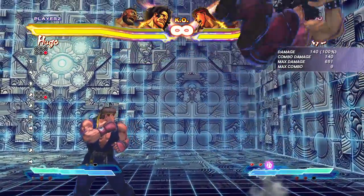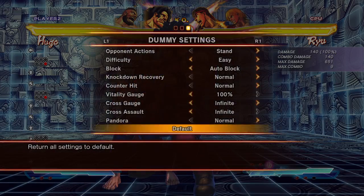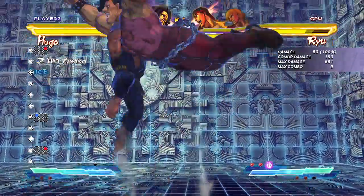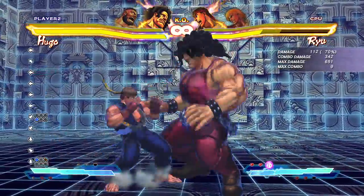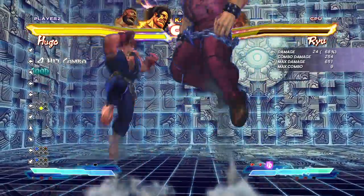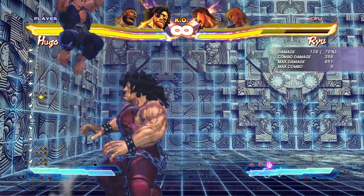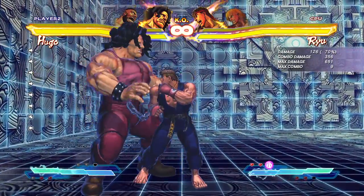At max range jumping, you can use the fierce kick, but there's nothing special about it. As for juggling from Splash, you can juggle after it — a couple jabs into Backbreaker. If you're going to use Backbreaker as a juggle, always use the medium version because it will always hit. The light doesn't do the damage you're looking for. The fierce is best in an absolutely perfect situation, but you've got to practice that in training mode as it's more difficult to land.